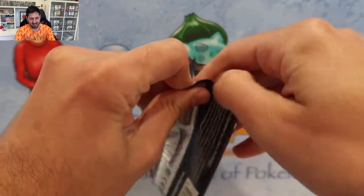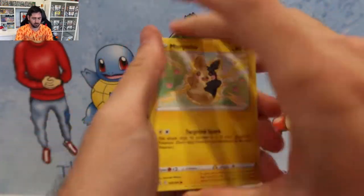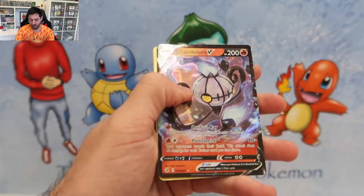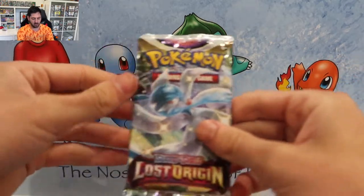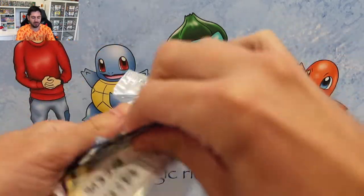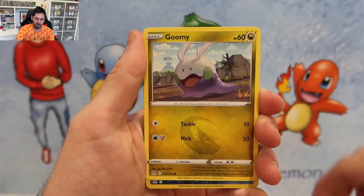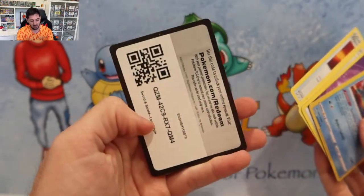Going with Fusion Strike first again. Let's hope we don't hit in Fusion. I think I see something — you better not be a V. Wow, it skipped everything, and a Chandelure V. Wow, that was a terrible pack. Bailinx, Poliway, Vyga, Yuumi, Ducklet, and a nice Hollow C-drop from Lost Origin. So there you go.